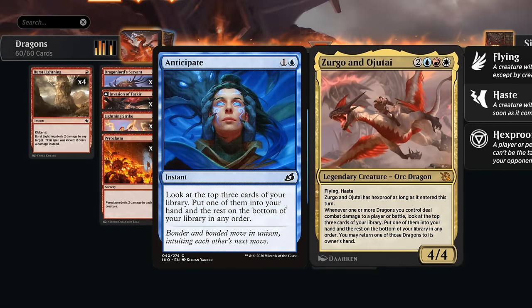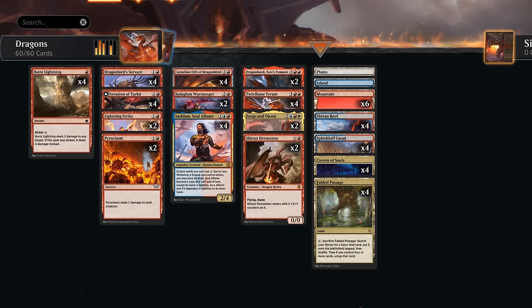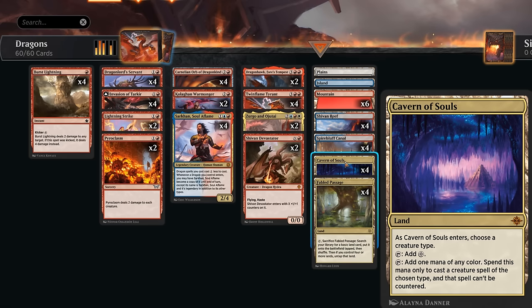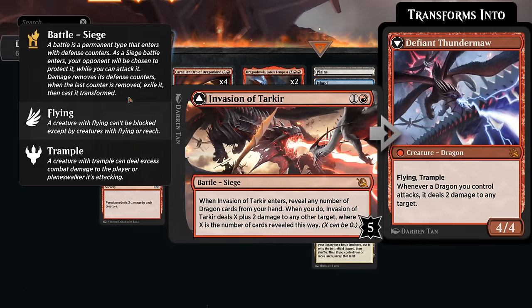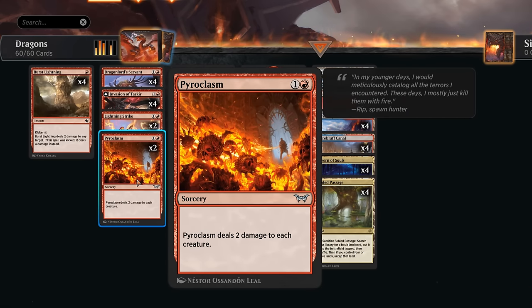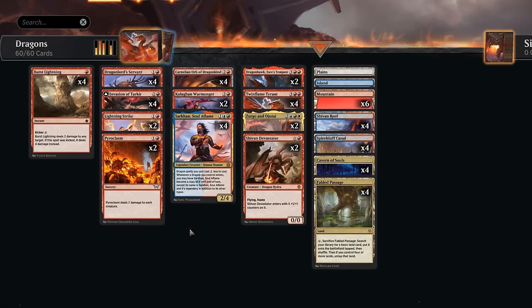Whenever one or more dragons we control deal combat damage to a player or battle, Zirgo and Ojutai lets us look at the top three cards of our library, put one into our hand, and the rest on the bottom. We may return one of those dragons to our hand — we can maybe pick up Zirgo again to play around sorcery-speed sweepers. We can also make our dragons uncounterable thanks to Cavern of Souls, beating counter spells. Cavern also fixes our colors making it easier to splash Zirgo.